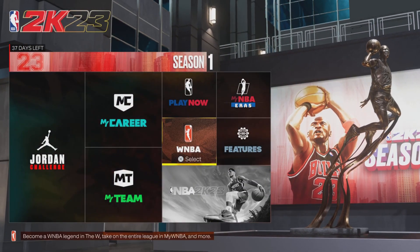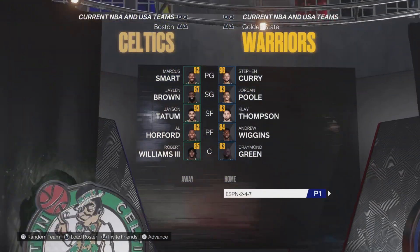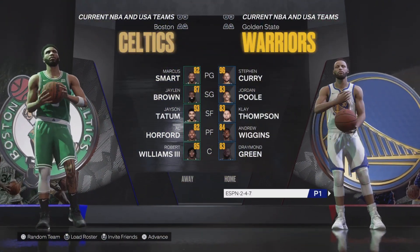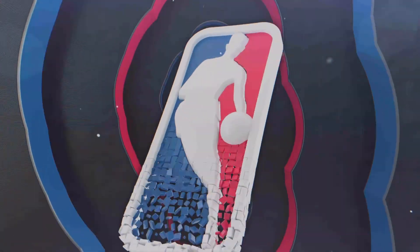So people usually think the camera setting is in the Options and Features section, but it's not there. You actually have to go to Play Now and then go to Quick Play and start a game.